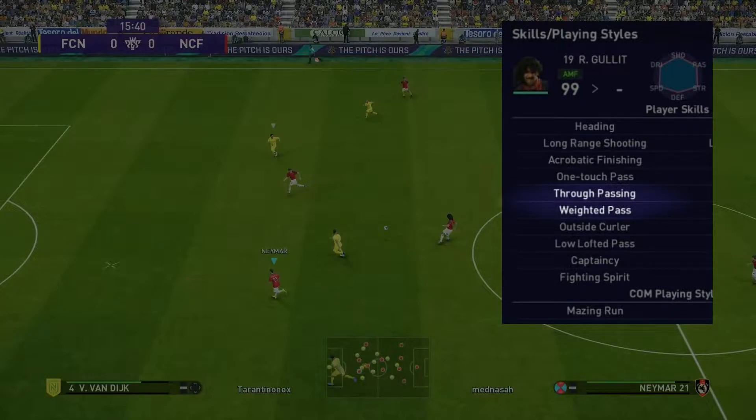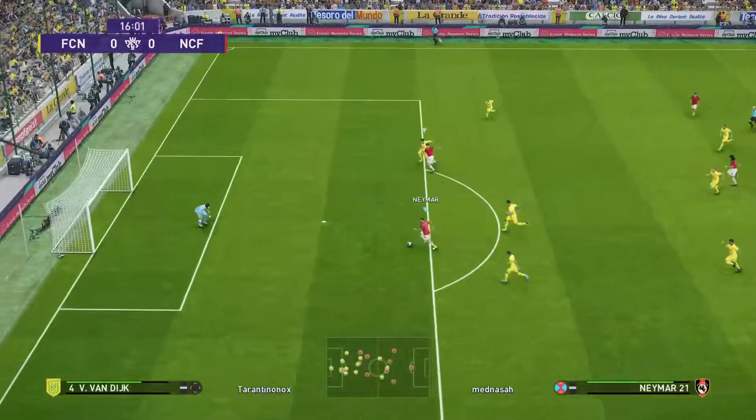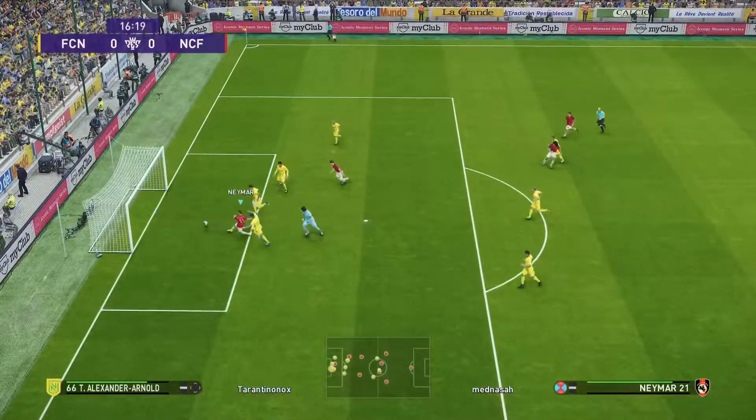Furthermore, the player skill weighted pass is activated. The definition is: enables players to apply backspins when playing lofted passes and through balls, improving accuracy. And that is exactly what can be seen in this scene. The ball has a backward spin so that the ball doesn't fly too far forward and our center-forward gets his ball perfectly served.